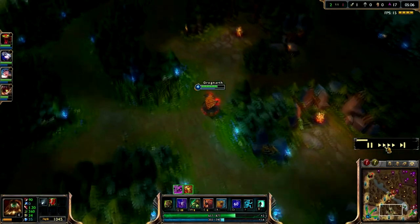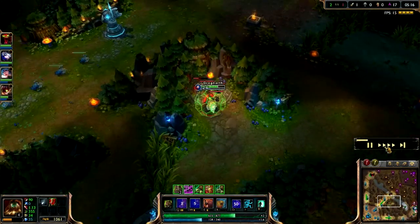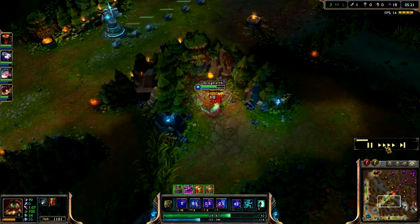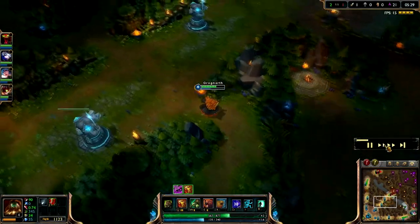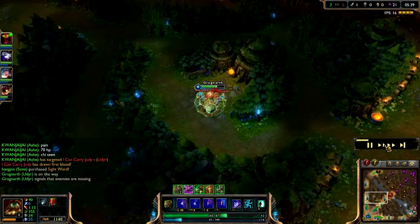Another tip on jungling here: always max your Q first, and then your R, so you have the most damage output.